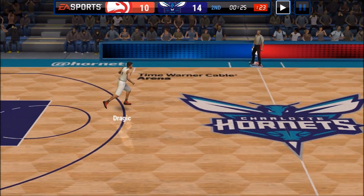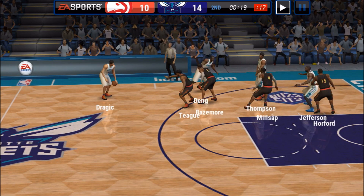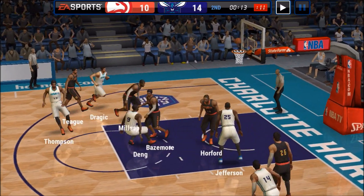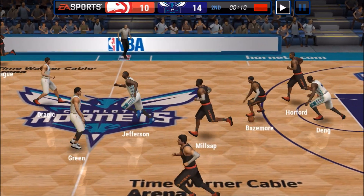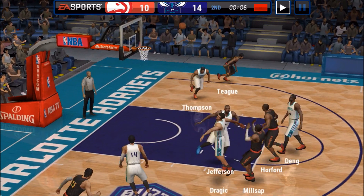So what I've been doing, I basically go into Season Mode, press autoplay on, and it'll automatically play through all of the quarter. The only thing that you really have to do is press Continue, then it'll play the next quarter, press Continue, and so on. For each game that you win, you'll get 800 coins, and also for each quarter that you win, you get 100 coins.